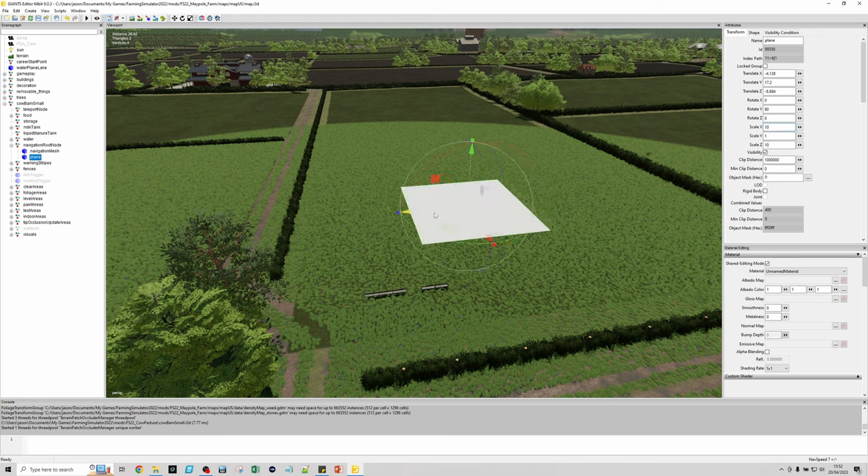That gives us 'FE' in this box. Copy that and paste it into each of the other planes. Once that's all done, that's where we're going to leave the nav mesh for now. We will actually build the final nav mesh later on.